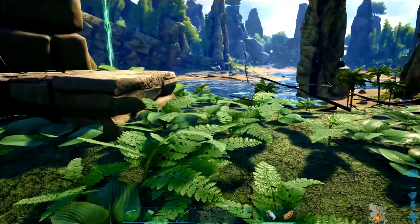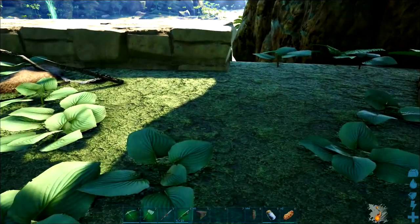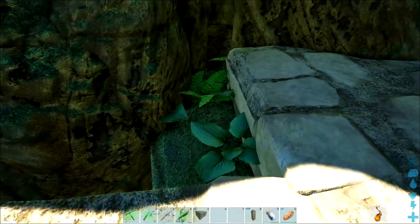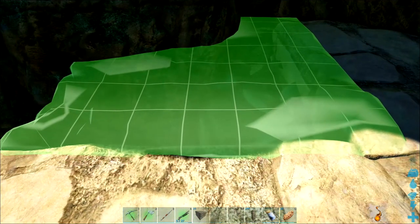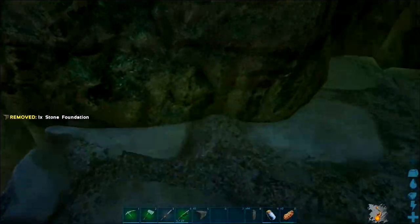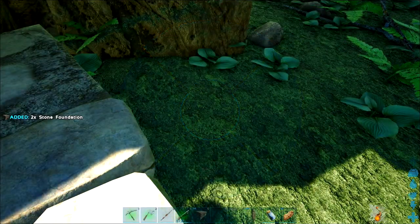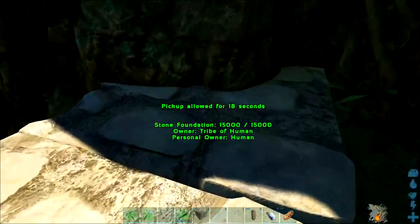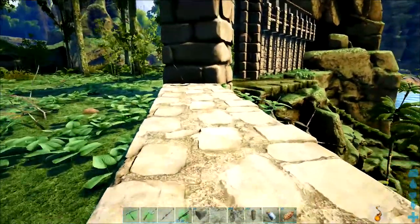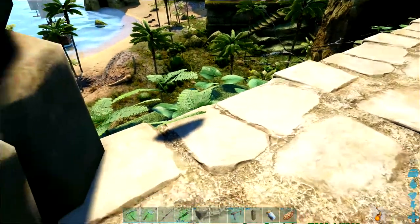We'll just put these foundations down in a line up to this back wall. At the end here this one's got a little bit funny - it won't place or snap - so we're going to freehand this one. I've put in three foundations around it so I can gauge the height and where it'll click in at the corner as best I can. Next we need to use some wooden foundations and put these in a whole line going across, which will allow us to snap some more stone pillars into place.